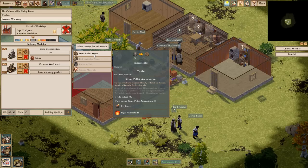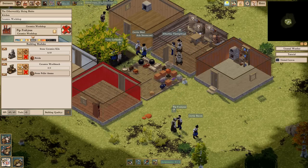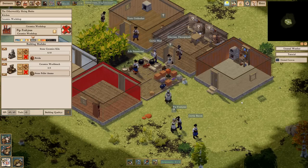There it is — stone pellet ammo. So we need stone for that, and we can make a bunch of this because I've got tons of stone. We'll just make five for now because we probably don't need that much.